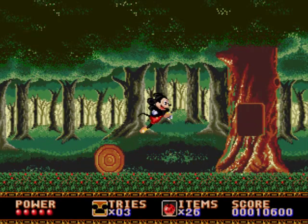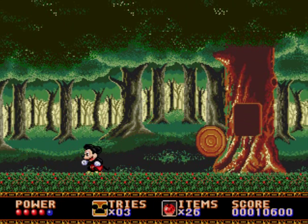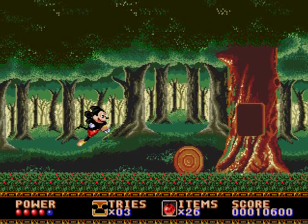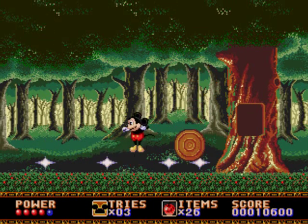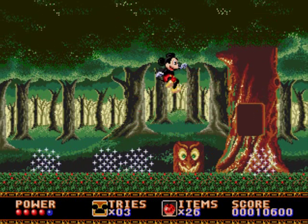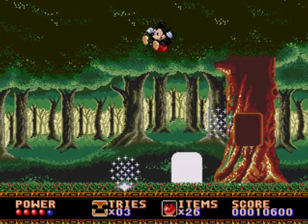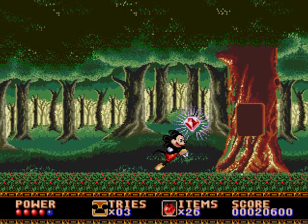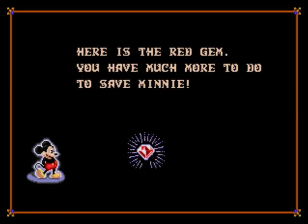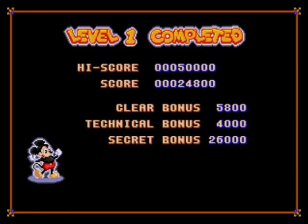Time to take on the first boss! This one's a log. I can only attack it when the head is straight up. When he starts rolling, do not attack. It's a very easy pattern — you just gotta dodge the nuts. He doesn't even mix it up. You can throw the apples at him if you want, but I prefer to save them for later, or when we're out of reach. Got him! There's the first rainbow gem — the red gem. You have much more to do to save Minnie. That was actually pretty good. Didn't lose a life or anything. And I beat the high score!